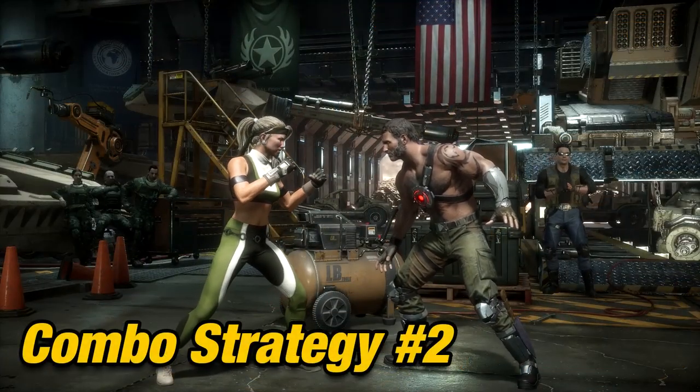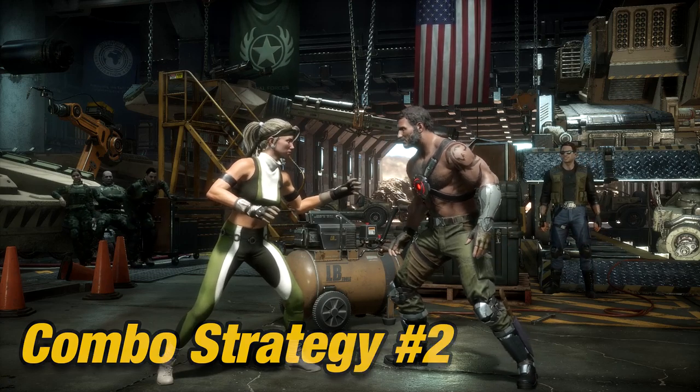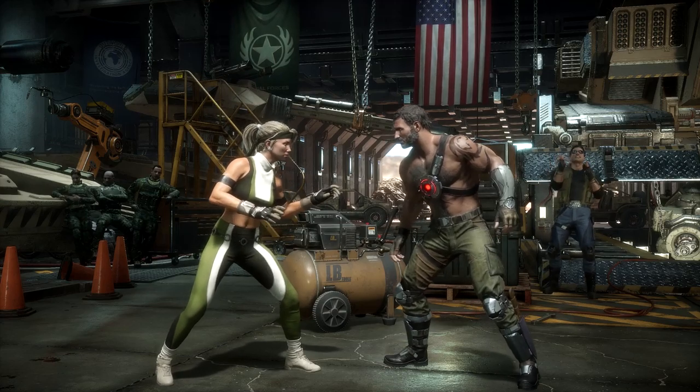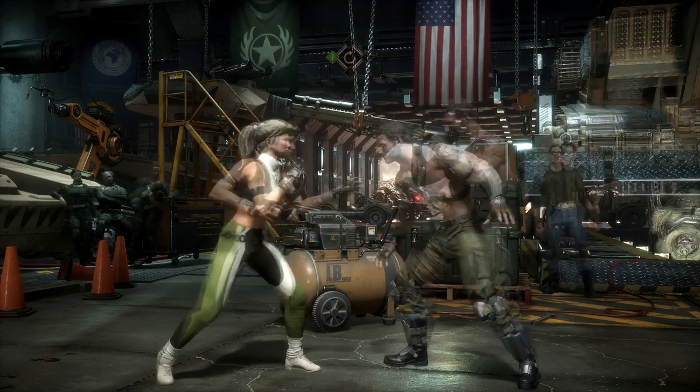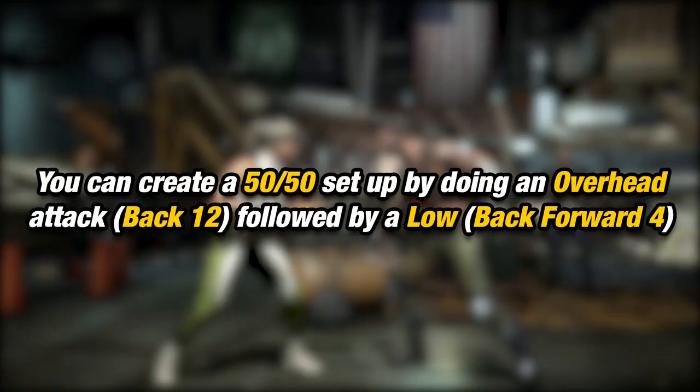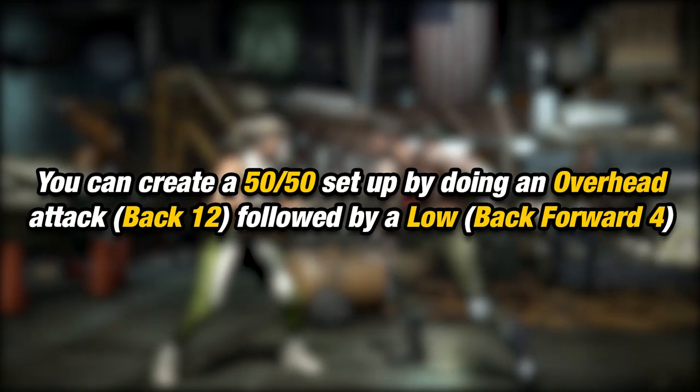Since Sonya does offer some mix-up options — low and overhead attacks that could lead to a combo — it is important to condition your opponent with these starters, that way it keeps your opponent guessing. Here are her low combo attacks that you can use to condition your opponent with. And once they block low, you can use your main overhead combo.